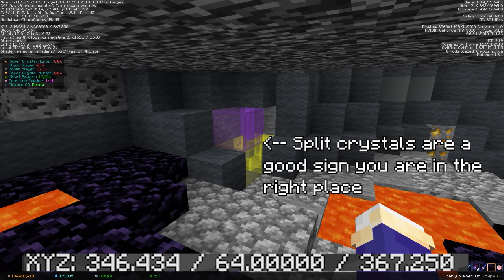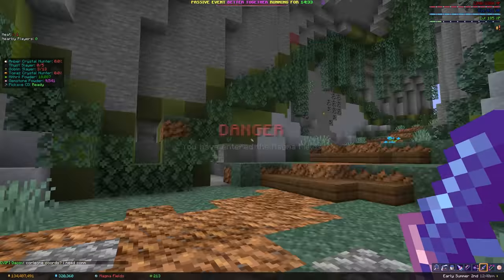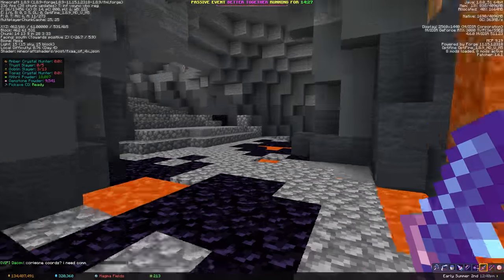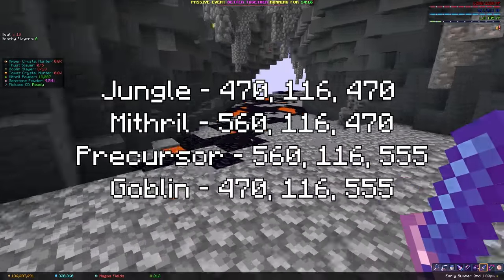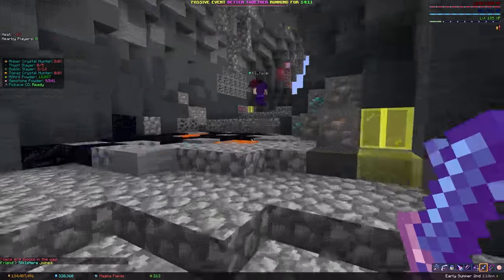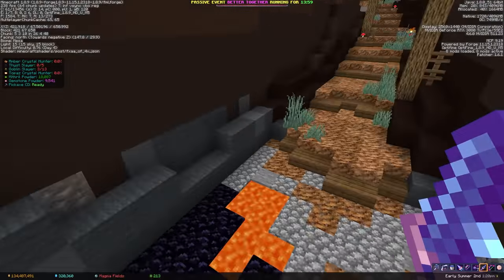To do this, you have to stand somewhere with a Y level of 64, but where the lava is below 64. There are a lot of places like this, and I generally advise going straight to the crystal nucleus through one of the entrance cords on the screen now, and then follow the caves down until you find some structure somewhere with a decent sized lava pool at Y63.